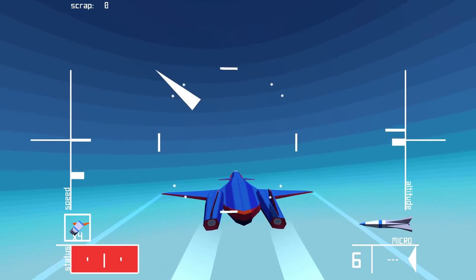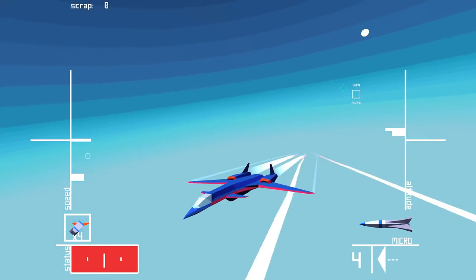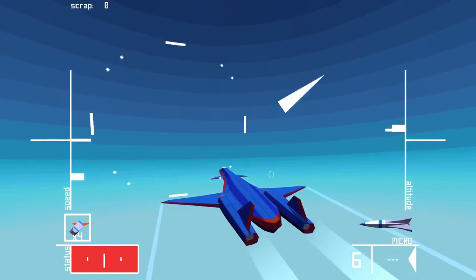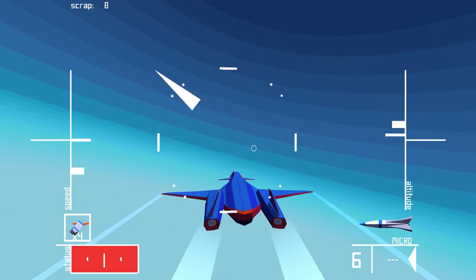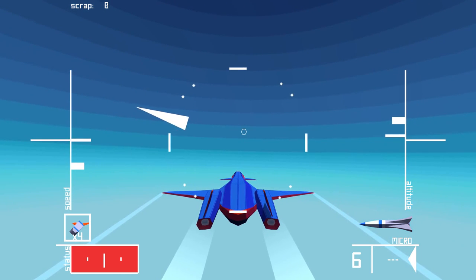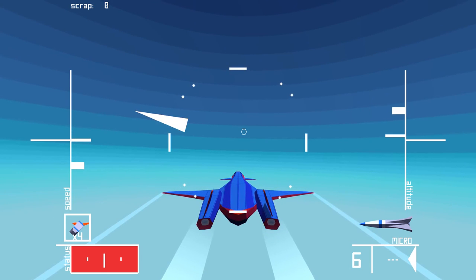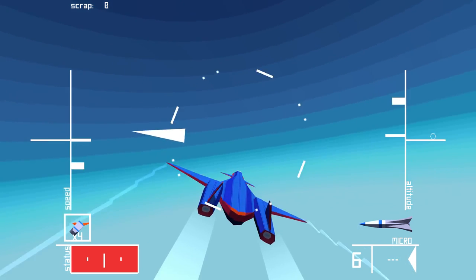A and D are rudder control, even though the plane doesn't really have rudders that visibly move. While rudder control may seem very minor, especially at high speeds, this can be very useful if you are a bomber for making slight adjustments to ensure your bomb hits its target. W accelerates, S decelerates, and your mouse controls your aim. You can also use a gamepad if you have one — it's pretty recommended as controlling is a bit easier than using the mouse, though you can invert the X and Y if you feel like it.